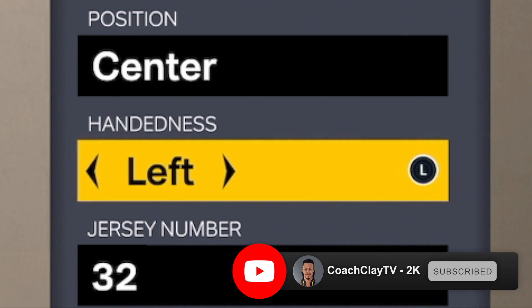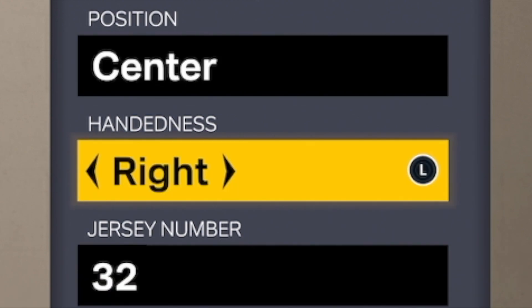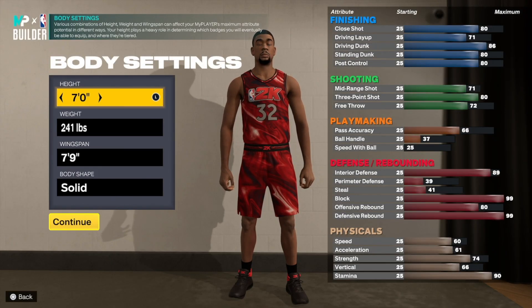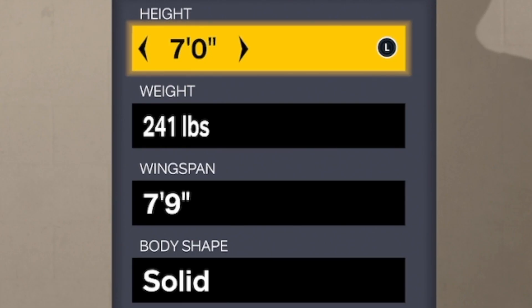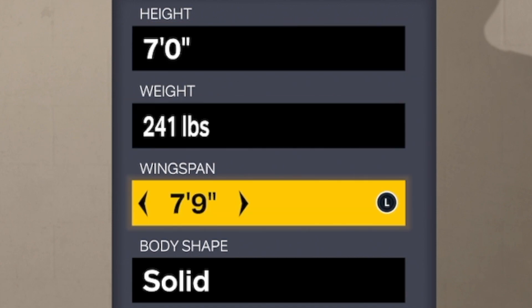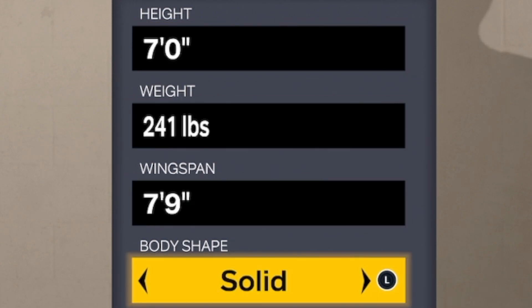The first thing you're going to want to do is make a center build. It doesn't matter what hand you make it — I typically like to make mine right-handed, and the jersey numbers don't really matter. From there, jump over into the body settings: you're going to want to go seven foot tall, 241 pounds, and seven foot nine wingspan.